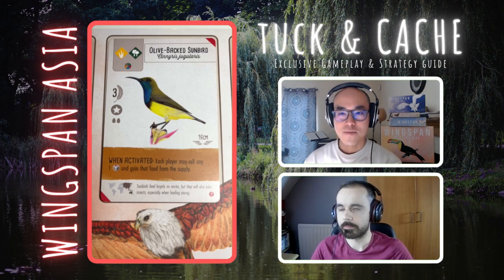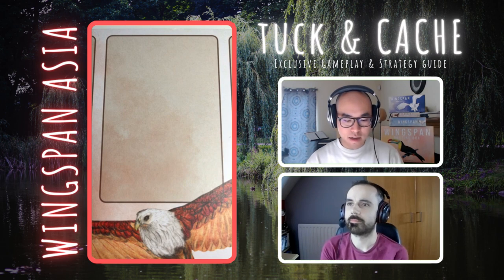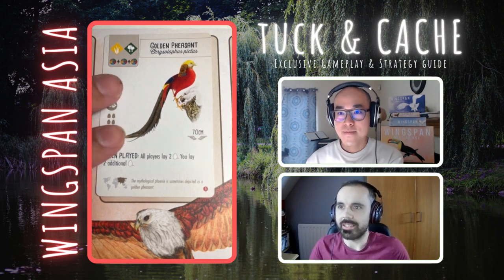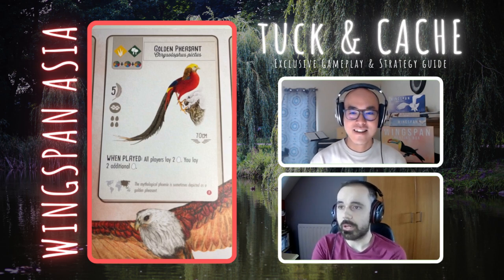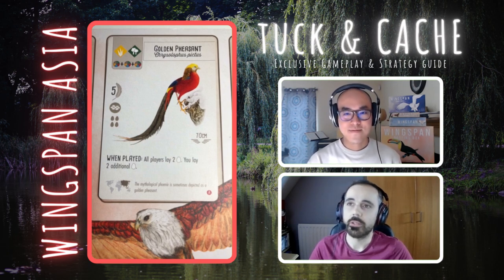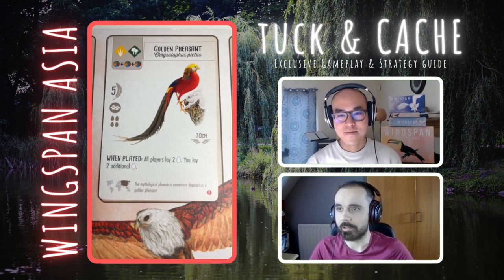Next we have a when-play power: the Golden Pheasant. When played, all players lay two eggs and you get to lay two additional eggs. Very interesting — being able to get eggs early game could be quite powerful. Three food makes it a bit trickier, but it's three of any food. Particularly with some birds where you're getting random food you don't want, this could work.